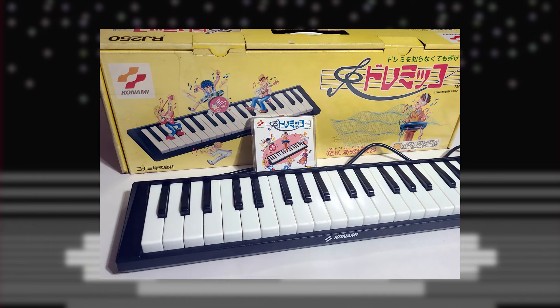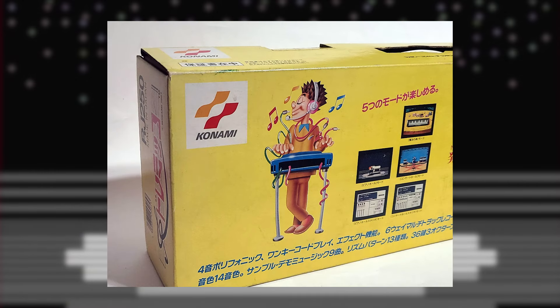I spent 30,000 yen on my copy, and I got it that cheap because the box is sun faded. Which means that this is the most expensive episode of the year of FDS. This episode costs roughly 100 yen a second, so really savor it.